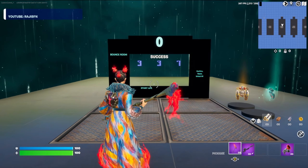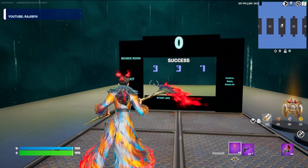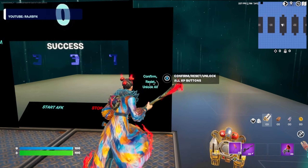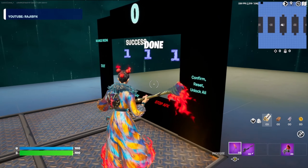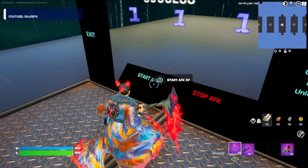Just like that, the timer is at zero. Go ahead and enter the code — first number is three, second number is three, and the third number is seven. Once you get that entered correctly, come up to the confirm button and press it. If you've entered it correctly it should say 'done' above your head. Now go ahead and hit the start AFK XP button.